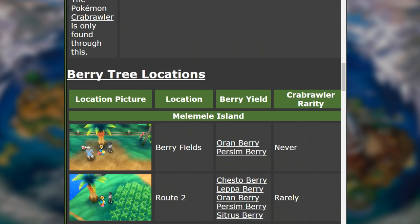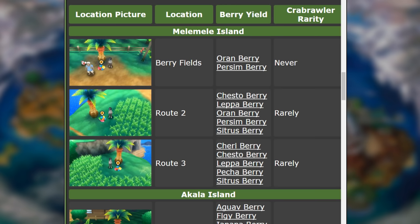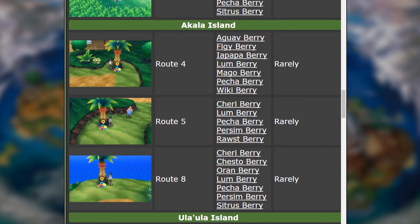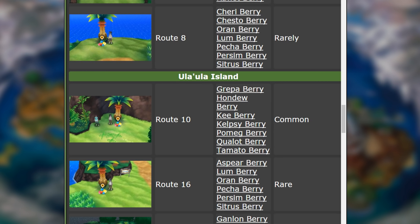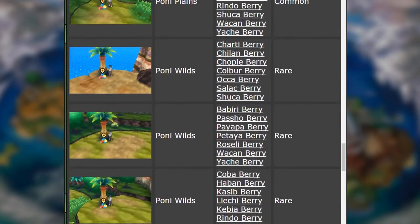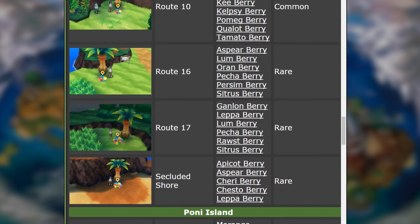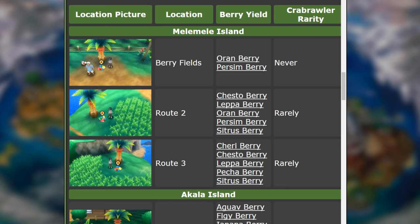Now let's talk about where to find all these berries. Serebii has an amazing list organized by routes. The Berry Fields has certain berries on Route 2, Route 3, Route 4, Route 5, and other routes across the islands — different routes have different categories of berries. If you want the EV-reducing berries, Route 10 is a good spot. There are also berries on Route 16, Route 17, and Secluded Shore. Berries are basically on every route and location in the game. I'll link this in the description below, and add timestamps so you can navigate easily.